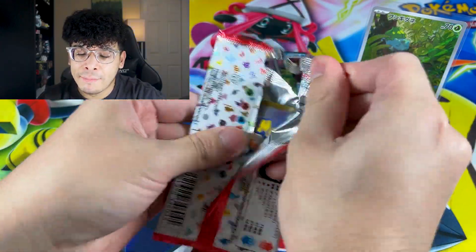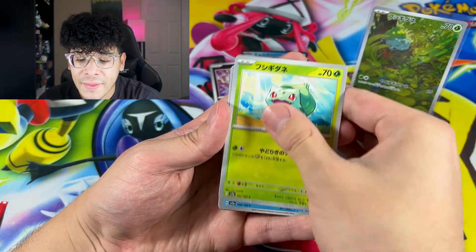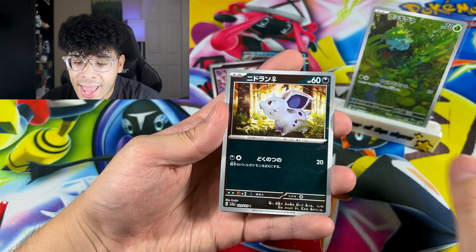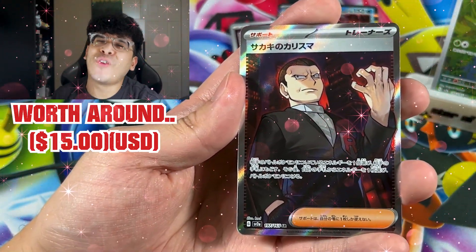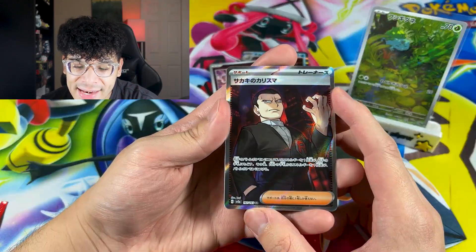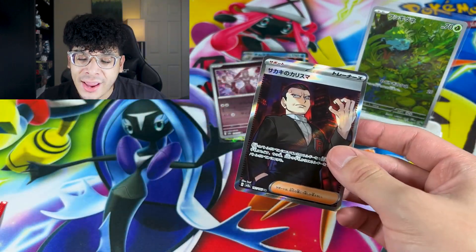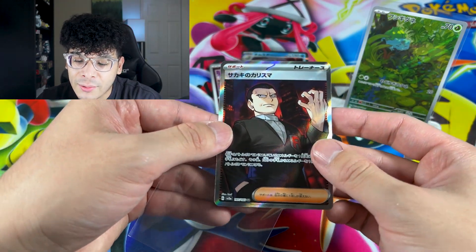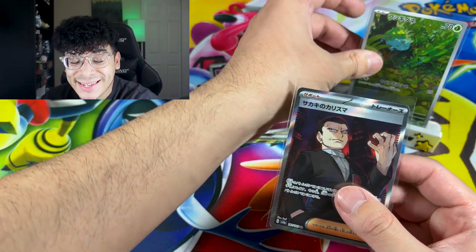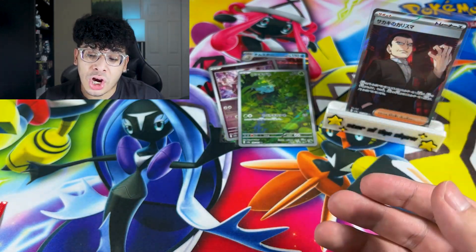Let's keep the show going with the next booster pack. I feel like I'm getting better at opening up these Japanese packs. We got an adorable Jigglypuff. We got a Nidoran. And we got the Giovanni Full Art, everybody! Check that out — the Secret Rare Giovanni. Shoutout to Team Rocket. That is crazy. Absolutely beautiful card. My boy looks menacing. Who made Giovanni angry?